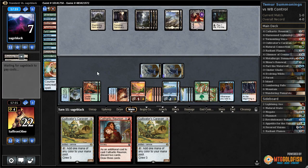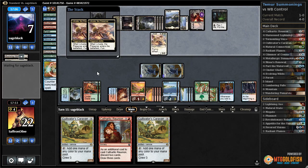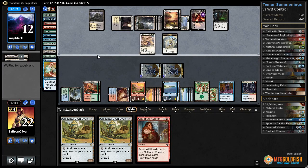Draw another Caravan - next turn we can Cathartic Reunion discarding both Caravans, and our opponent's down to seven, so they're just not at a very high life total. There's a Linvala - that's a good draw for them, gains some life, gets an angel. But next turn is hopefully the combo turn now that we have Cathartic Reunion.